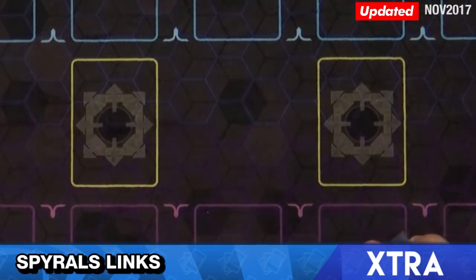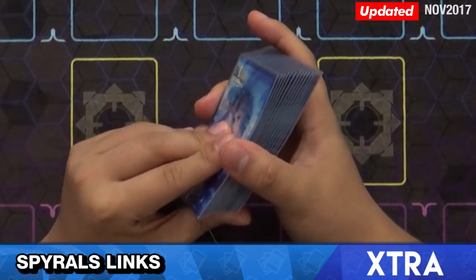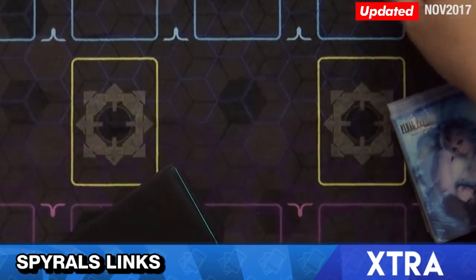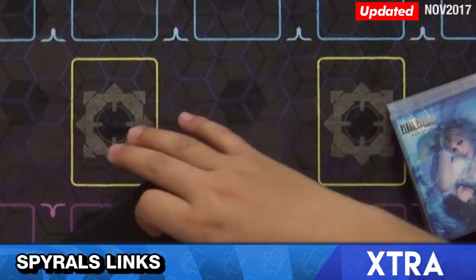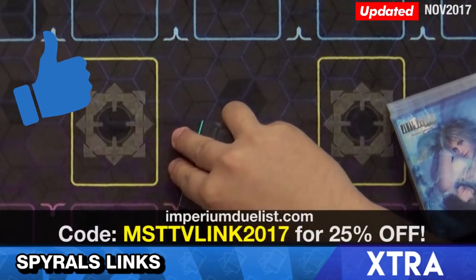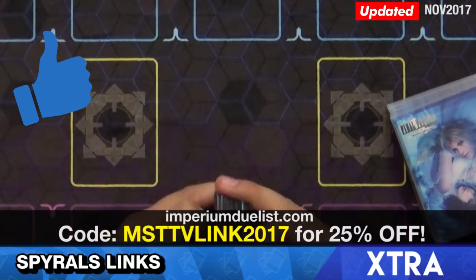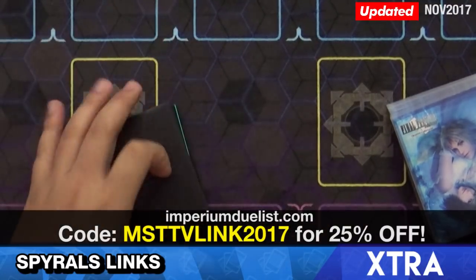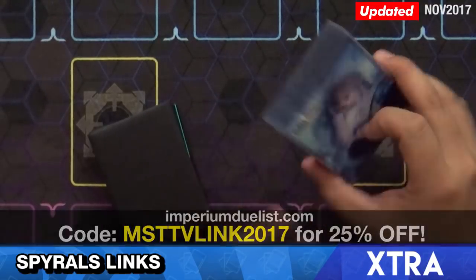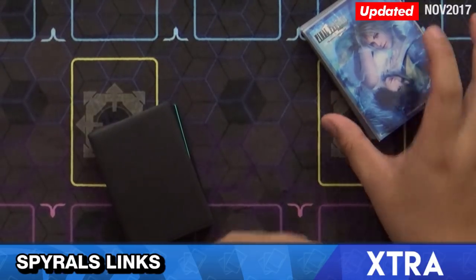And that covers it for this updated deck profile and combo video. If you guys enjoyed this video, and if I did something wrong in the combos or you have a more optimal line, leave it down in the comment section below — teach me a thing or two, because I'm very interested in becoming a better player and sharing knowledge among the community. Shoutouts to Imperium Duelist — there's a discount code in the description, you get 25% off their mats. And if you want to see more stuff from MST.TV, I'm going to try and do a couple of ruling segments upcoming, so stay tuned.